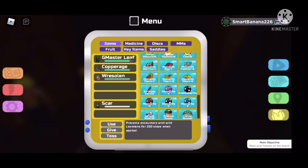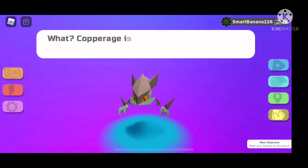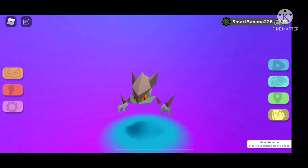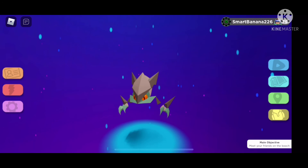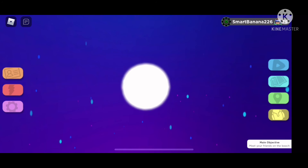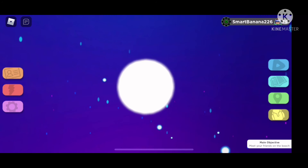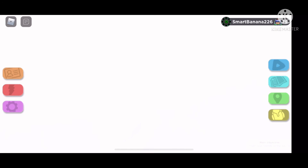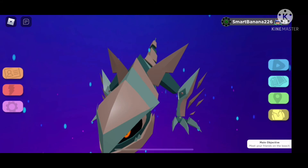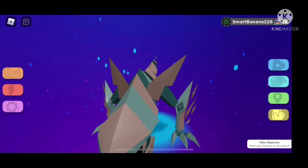After you get the Copper Nugget, you'll have to give the Copper Nugget to Copper Ridge. Copper Ridge will then evolve into Oxidrake. I felt very happy when it happened because I didn't have to go through that torture anymore. But then I realized that if I want a gleaming version, I'd have to do it all over again — so I didn't gleam hunt it.